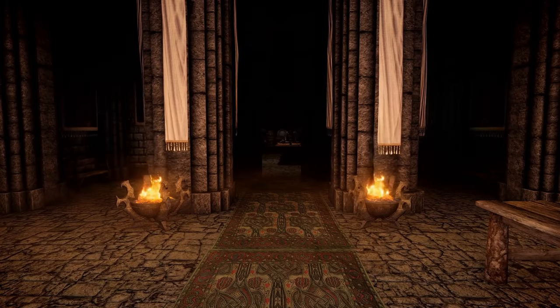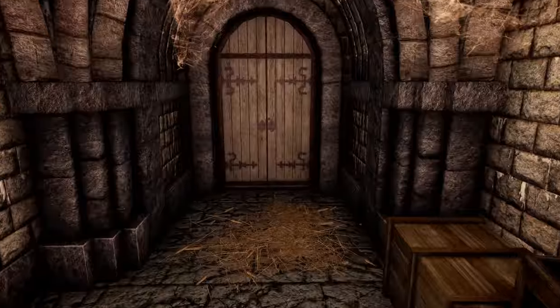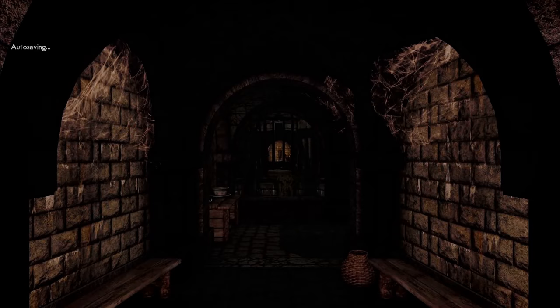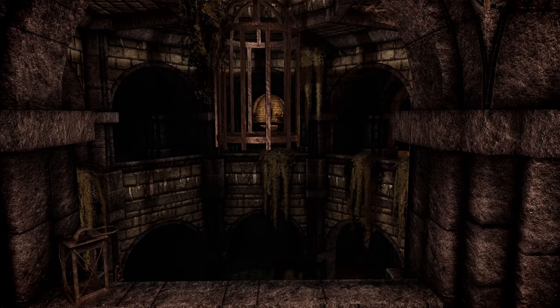The last location within Castle Dour is down and on the left. Commit a crime in Haafingar and the guards will throw you into the prison cell. Ahtar the jailer runs this place, and was the executioner of Roggvir who we saw beheaded upon entering Solitude for the first time. He also starred in a small role in Game of Thrones — perhaps you've heard of it.